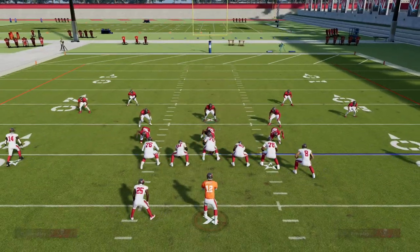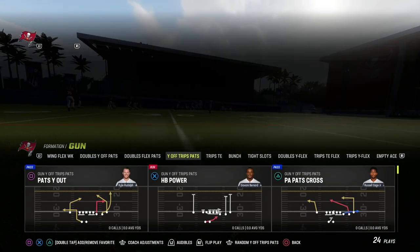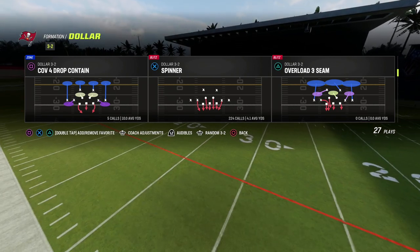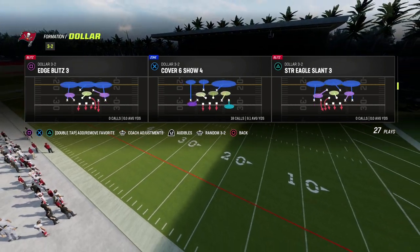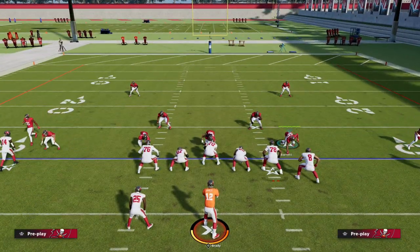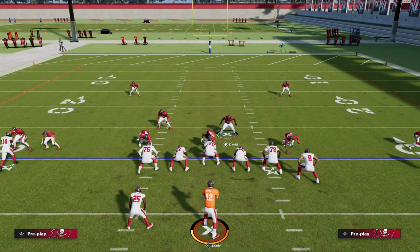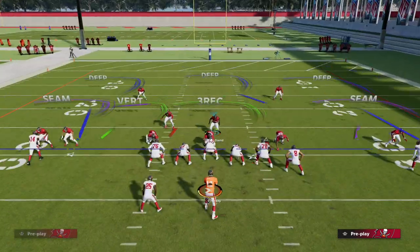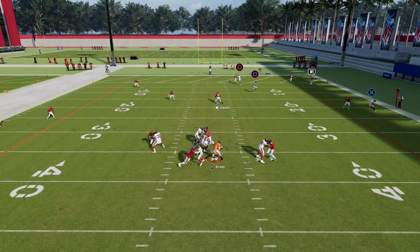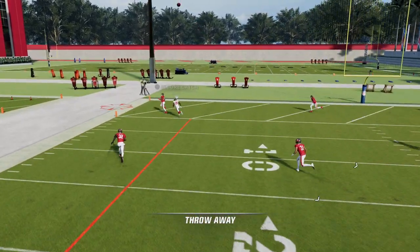With that said, I want to jump into some other formations and give you a quick rundown. One of the best blitzes in the game year in, year out is spinner out of dollar, but the one I want to focus on is the edge blitz out of dollar — this loop blitz as well. Let's look at how the patch impacted this. This is something you need to check every single patch. What you'll see right here is this loop blitz is no longer working. It's been one of the best blitzes for the last couple of years, and as you can see it no longer works as well as it did previously.